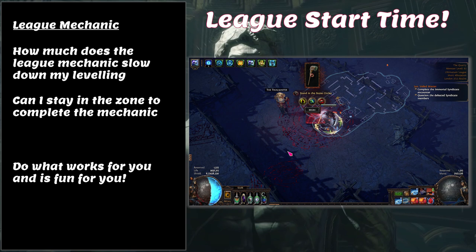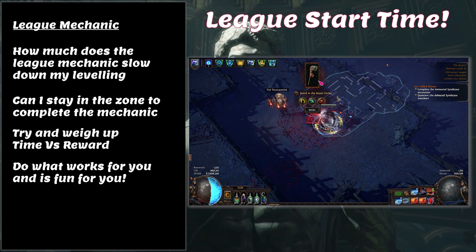Then there's a middle ground, like Ultimatum, where the mechanic appears in the zone but takes time to complete — potentially three to four minutes per zone. Then there are mechanics like Delve and Heist that take you completely out of the leveling experience into a different zone with a totally different mechanic. Personally I avoided those entirely during leveling, only doing one of each to try them out, and didn't return until I reached maps.